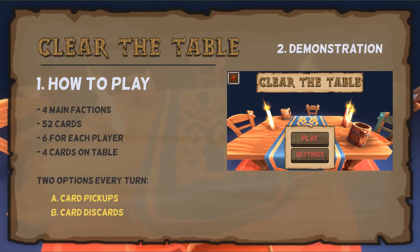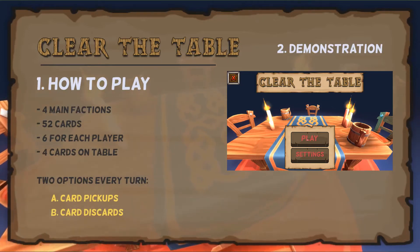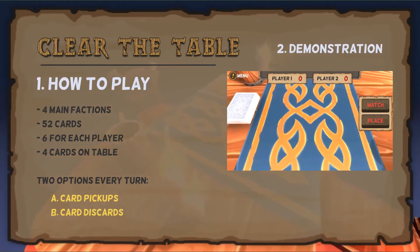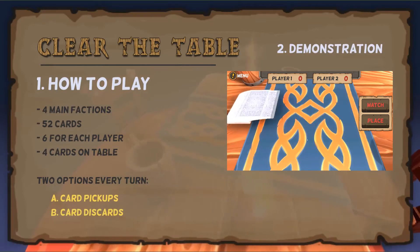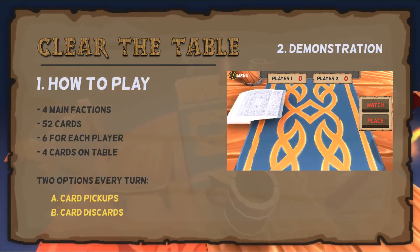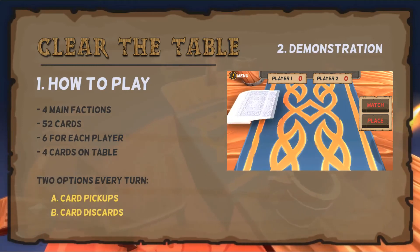But for now, let's start the game and assume that player 1 chose the swords faction and player 2 chose the arrows. At the start of the game, a deck of 52 cards is shuffled, both players are dealt a hand of 6 cards, and 4 random cards are placed face up on the table.